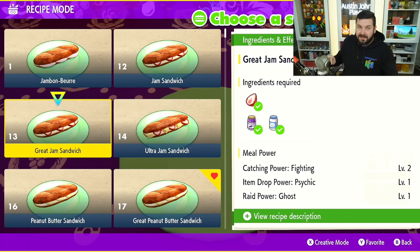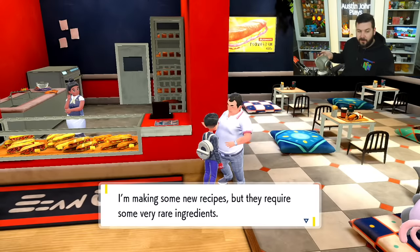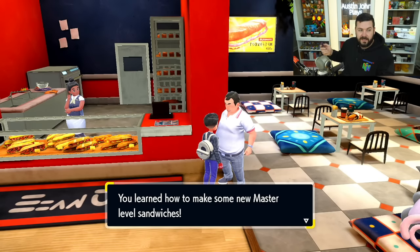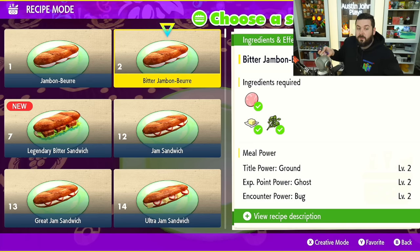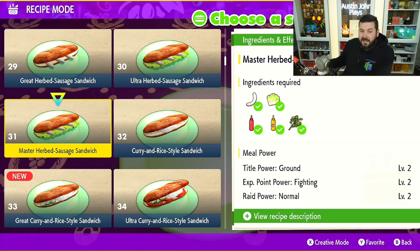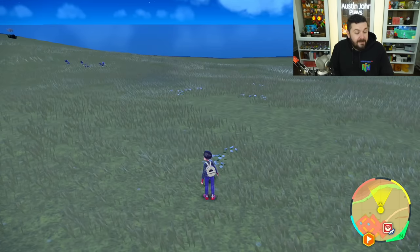If you're in the post game and you have herba mystica in your inventory from five and six-star raids — like I have one bitter herba mystica right here — speak to the sandwich shop NPC and he'll say he heard about these rare ingredients and can come up with recipes on the spot. He'll flash and unlock master-level sandwiches. For example, you'll see the Jambon-Beurre unlocks the Bitter Jambon-Beurre, which is the same thing but with bitter herba mystica. There are five specific sandwiches called the legendary sandwiches. If you're missing recipes, there's a good chance they require one of the five different herba mystica — go speak to him with those in your inventory.